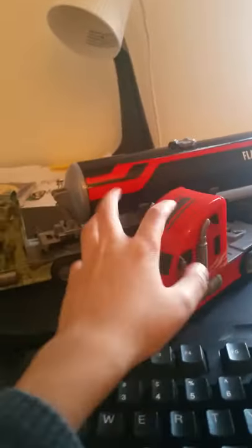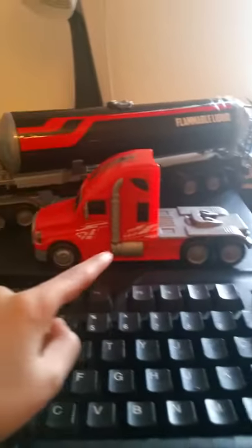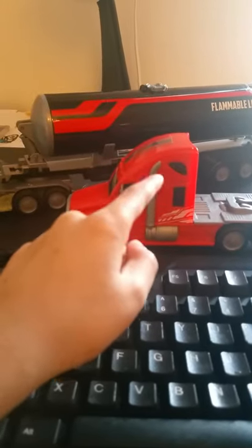This truck has lines on here — there's a black line and some white lines, and the exhaust pump. Here's where you attach the trailer, and there's a ladder behind, but that duel truck didn't have a ladder. I put tape on it because it was broken.